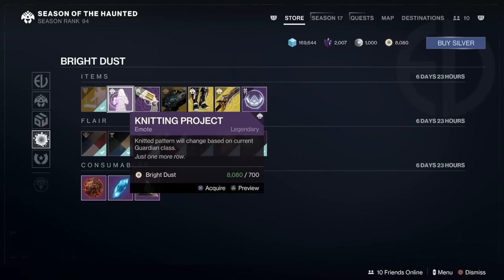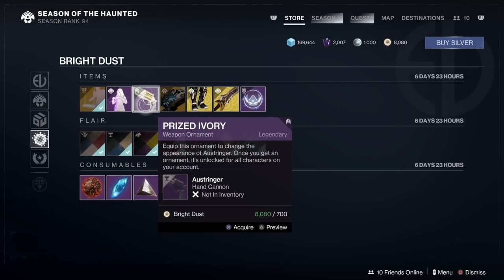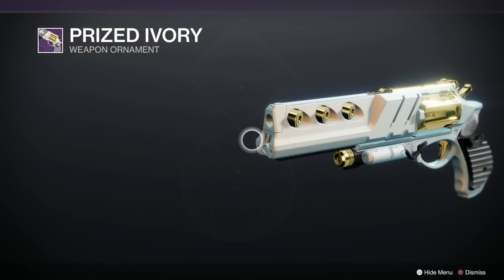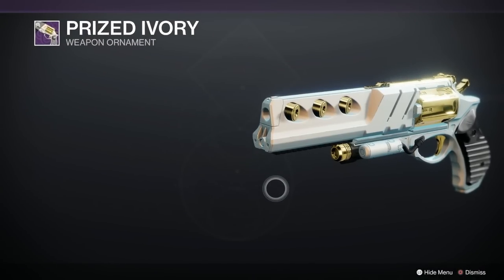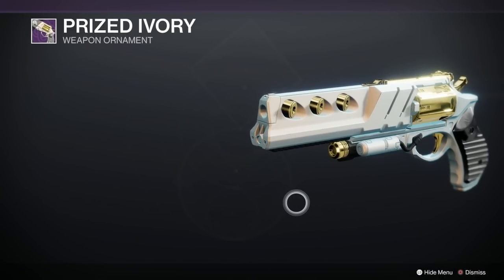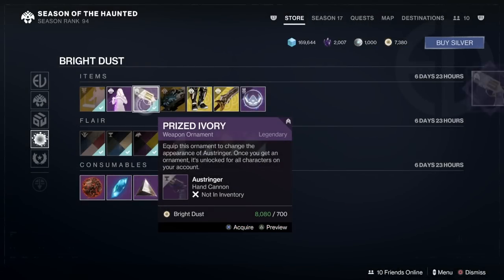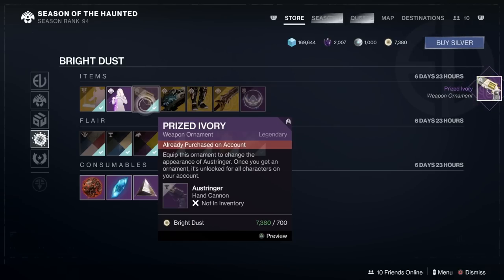You've got a lovely big tea towel to hang on Zavala's wall. Loads of people want this — it's the Prized Ivory weapon ornament for the Arbalest. Oh my god that's amazing, that is gorgeous, well worth picking up — 700 bright dust. Yes please, I'm buying that immediately. And next week it's for the Calus Mini-Tool, so keep an eye out for that one next week.